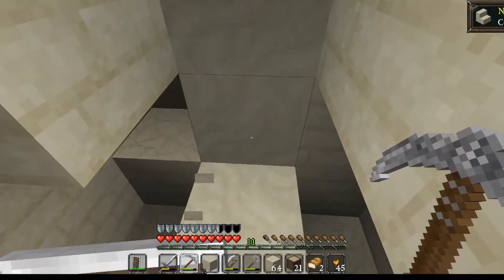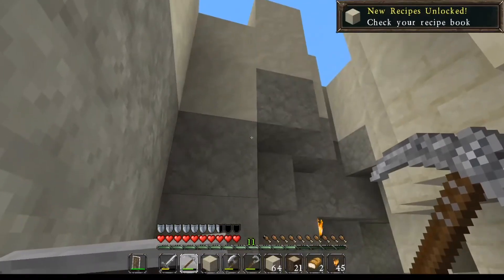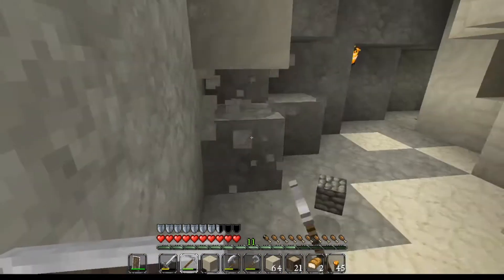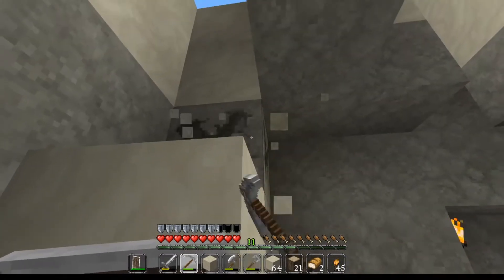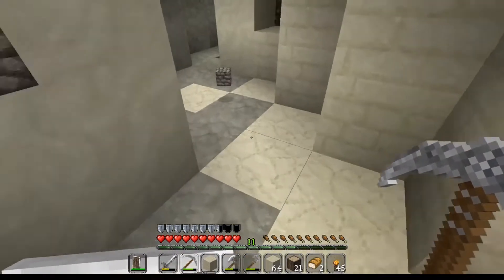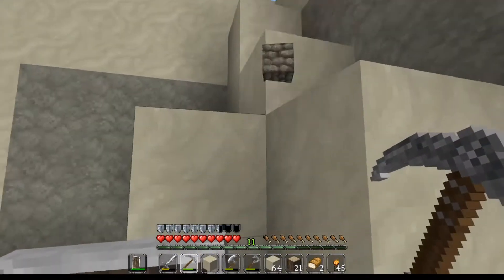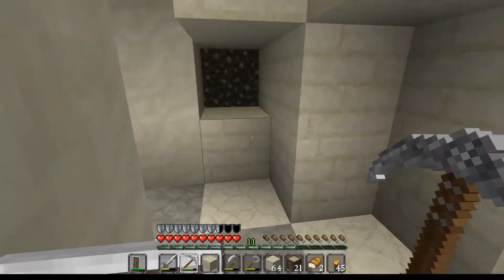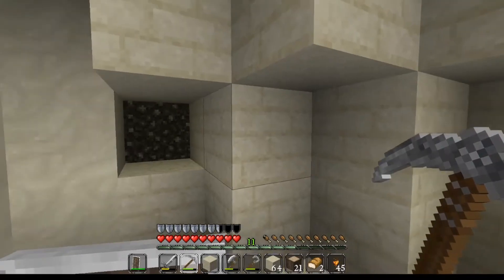We'll take one of these as well just because it'll give us some sandstone to play with. This is what we've actually come for. Just check that we're not underneath that before we dig up — one of the basic Minecraft rules: don't dig up. How many have we got? Nine. Is that all?